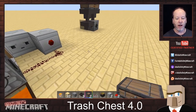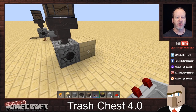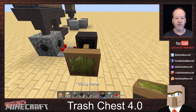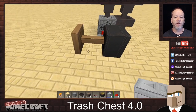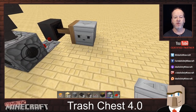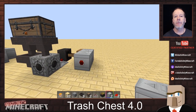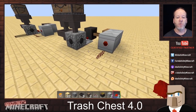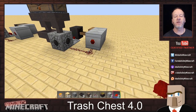We're gonna go over here and add our comparator, and this is what senses if there is actually something in that dropper. If there is, it's gonna fire this piston. There is something in there because I just threw something in there. Now I'm going to put an observer right here and another observer right here. You see how it's blinking? I've just created a clock, and it's gonna keep pulsing like that until the other observer is not in front of it anymore. We put our redstone here and it is now working — very shortly all of our stuff will be gone from that chest.